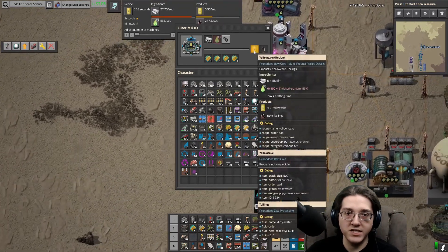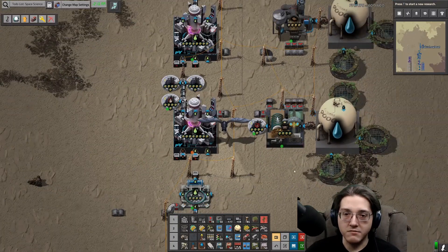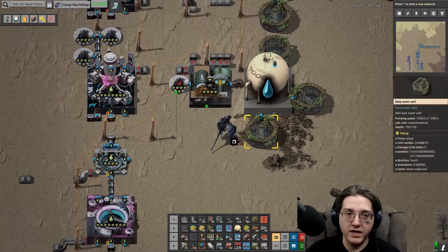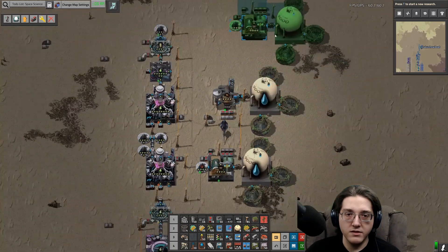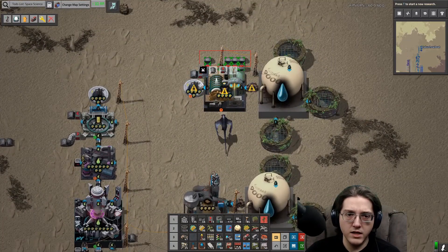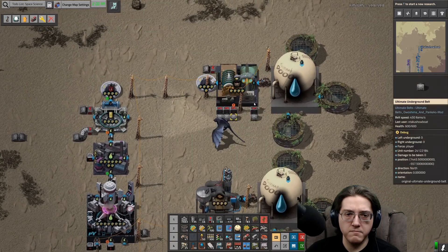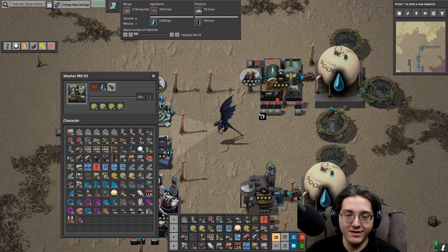Do I want faster output? I think so — faster output is more stuff, more sand I should say. It will not be that easy to do more sand because of the tailings — that is the biggest issue. Too many tailings output and I have to do this on the other side basically.